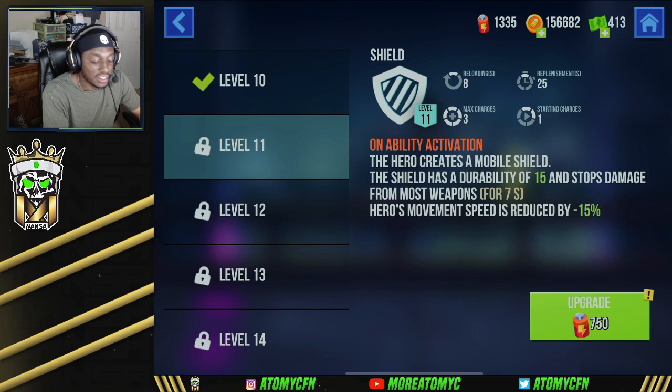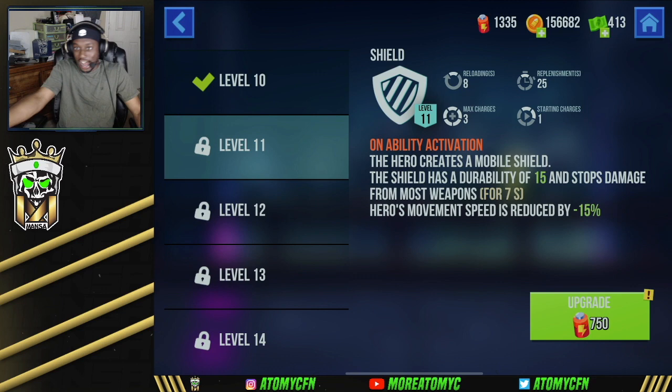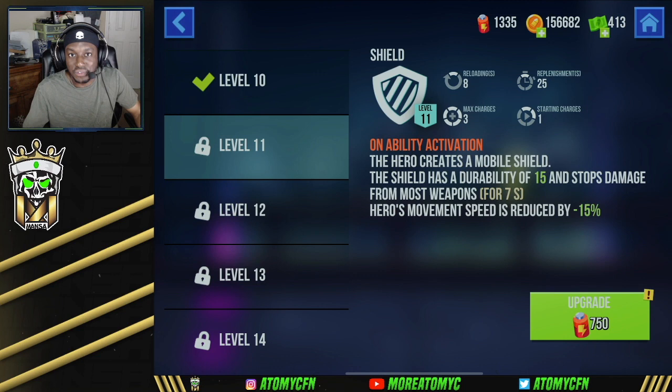Let's look at her main ability — this shield is insane. The hero creates a mobile shield with a durability of 15 that stops damage from most weapons for seven seconds. The hero's movement speed is reduced by 15 percent. When I tell you that movement speed reduction is nothing compared to the shield you get, believe me. Whenever you see someone, you just deploy the shield and they literally can't do any damage to you while you get free shots off.